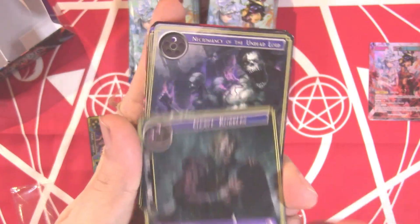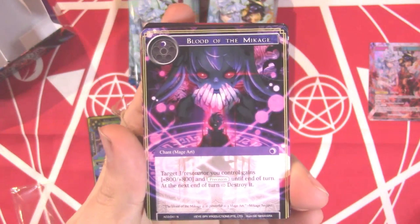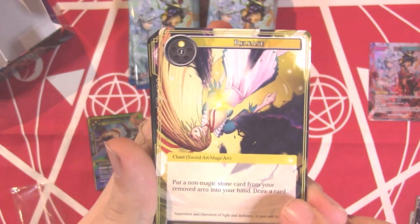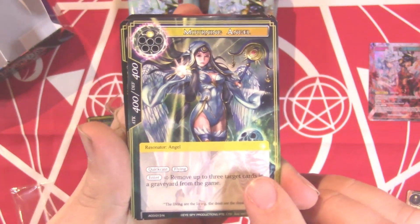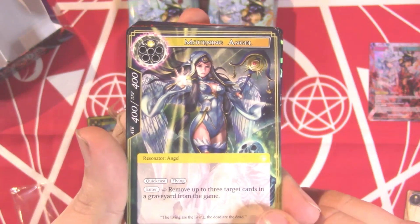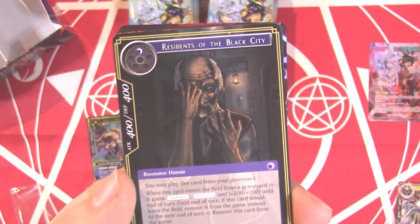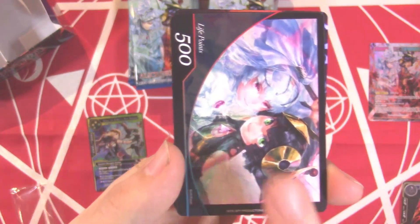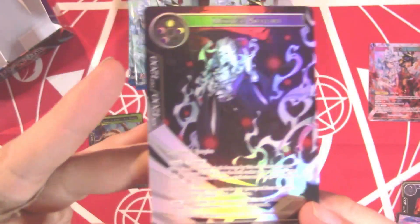We have a Grave Robber, Necromancy of the Undead Lord, Blood of Mikage — that makes sense since we've seen Mikage already. It's both a Sword Art and a Mage Art, that's pretty cool. A Morning Angel — a one-cost 4/4 Quick Cast Angel that removes up to three target cards from a graveyard from the game. Whoa, that's crazy, being able to mess with people's graveyards. Residents of the Black City, a Fire Magic Stone, a Life Point card, a Butterfly Effect — and then a full art Mikage Seijiro!